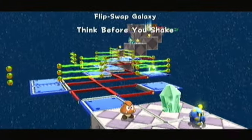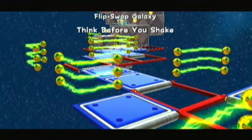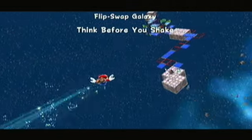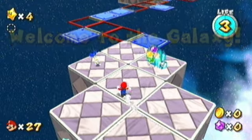References to the Wiimote are not often done in Mario games. We have an interesting level here, and the title kind of gives it away — a galaxy filled with blue and red paddles, as well as a blue Loomer.